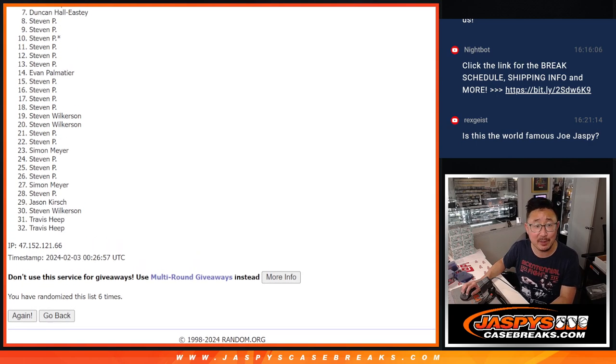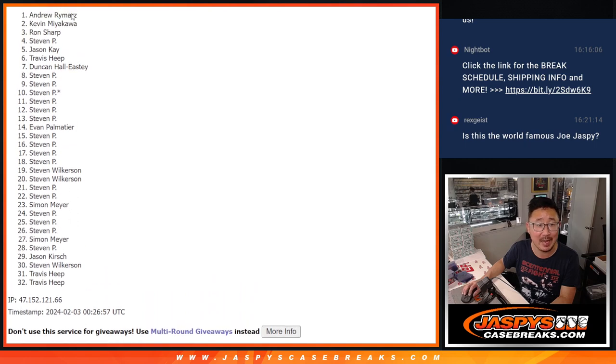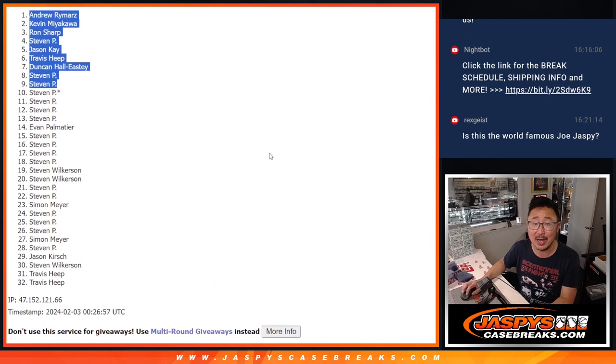Steven P is happy. He's happy again. There's Duncan, Travis, Jason, Steven P, Ron, Kevin, and Andrew. Could've used more spots for Steven P considering how many you got, but still got a few spots in. And everyone on that list has a chance at those Super Bowl Square spots once we fill that break.